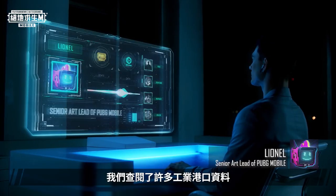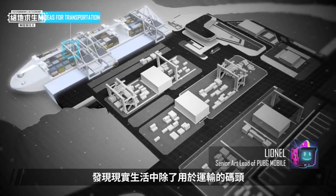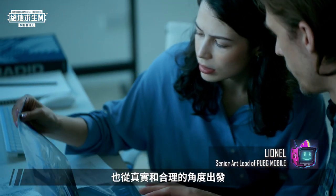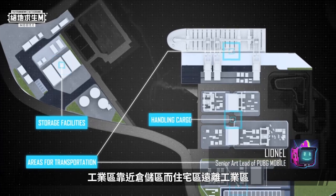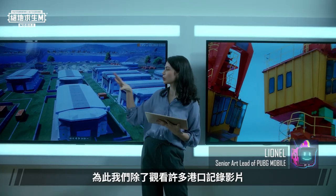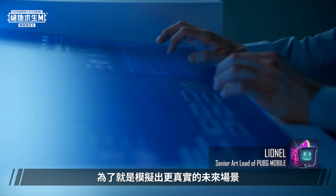We studied many industrial ports and asked our colleagues in different parts of the world to investigate the industrial ports of different cities. After referencing real industrial ports, we realized that apart from the areas for transportation, handling cargo, and storage facilities, there are many industrial office areas and a few residential areas around the port. We divided the areas by their functions — the industrial area was kept close to the warehouse area, while the residential area was kept away from the industrial area to ensure a higher quality of life for port workers. We also watched many port videos, bought tabletop games and mini-car models, and played them among our team to simulate the movement of people and goods to help build more realistic futuristic scenes.